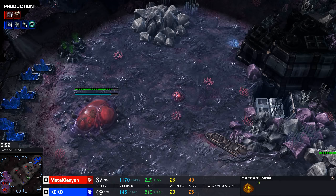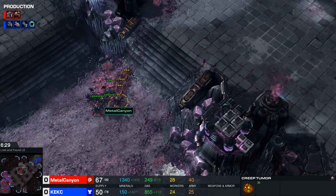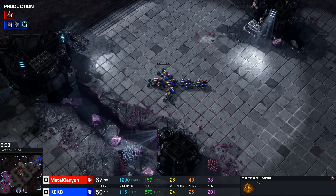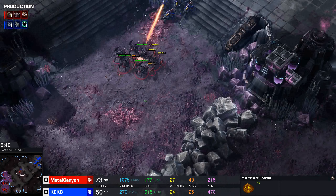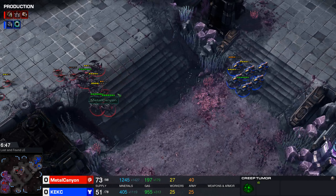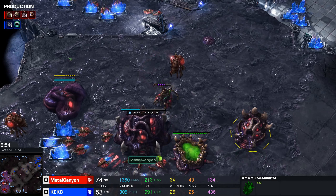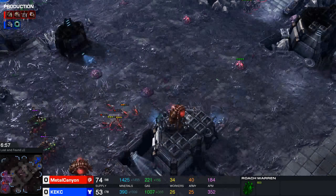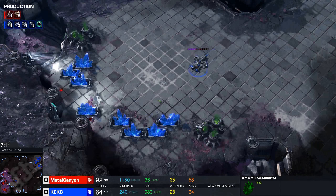I'm going for more roaches at the same time. I realized I should probably go for another hatchery, and we'll have another engagement here. Considering my roaches are so slow, maybe I should group them up. Every tip for newbie players says: if you have too much to spend, just go for a macro hatchery — not necessarily a new expansion, just a macro hatchery so you have more larvae. I'm hesitating to attack. My roaches don't have the speed — I'm not going for glial reconstitution, which I should be — because I'm preoccupied with everything else. I'm trying to pull back onto creep so my roaches have a bit more speed.